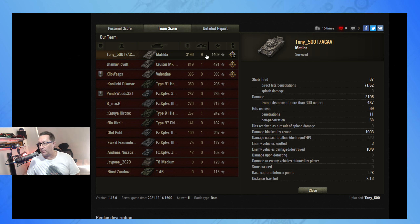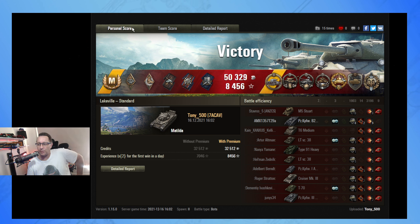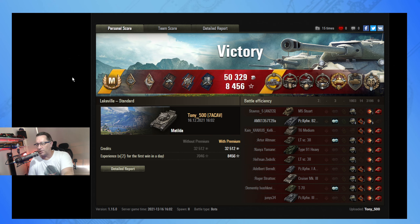Final stats: 3,196 hit points of damage, nine kills, 1,409 base XP. He fired 87 shots, 71 hit, 62 penetrated - solid accuracy. He received 69 hits, only 11 penetrations - that tells you how good the Matilda's armor is, with 58 bounces, blocking nearly 2,000 hit points of damage. Not bad for tier 4. Credits? He made 17,000 credits after tax with a premium account in a game that almost went 40 minutes. Ace, Kolobanov's, and top gun - well worth putting on the mantelpiece. TJ, you're a legend.